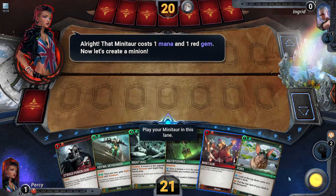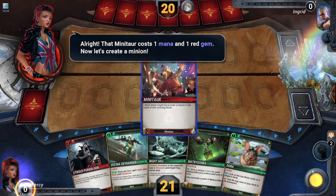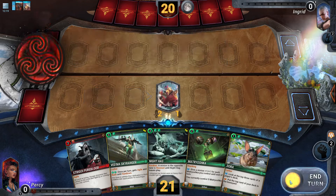That mini tar costs one mana and one red gem. Let's create a minion. Most minions are sluggish when they're first created — it should perk up the next turn. End turn.